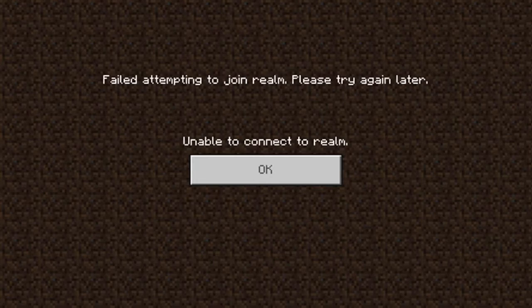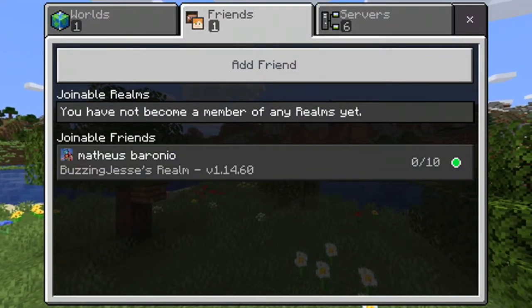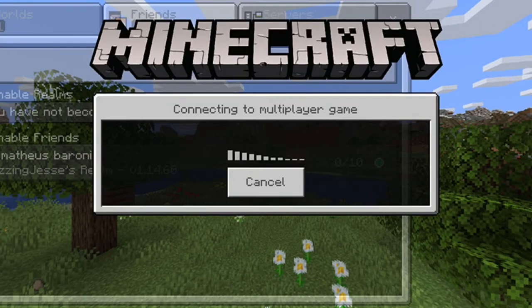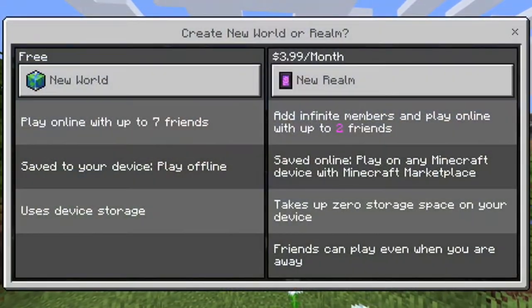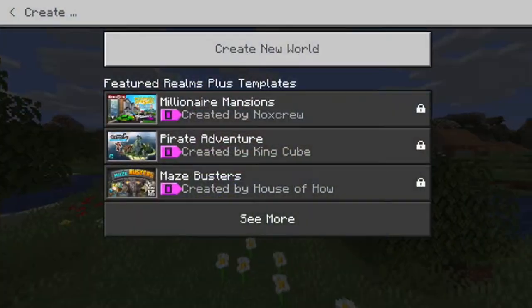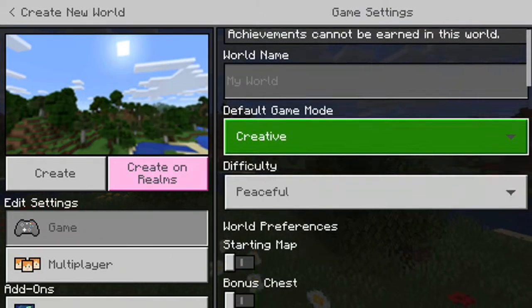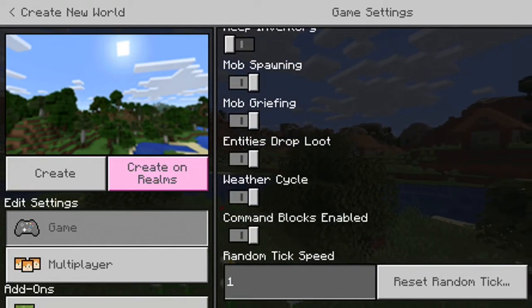This is creative. I'm going to show y'all how to make a one-tick bamboo farm on pocket edition. Just going to make this on a flat world. Hold on.